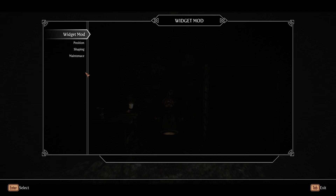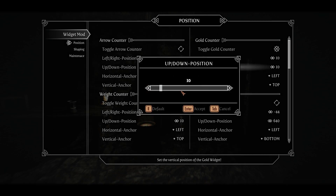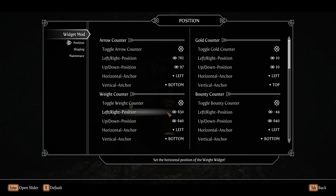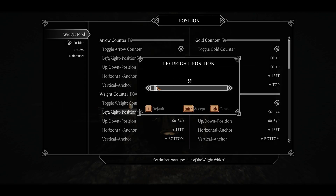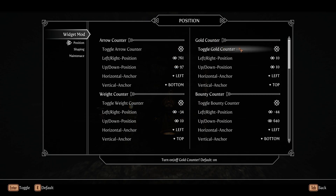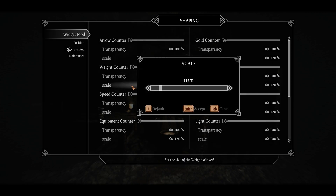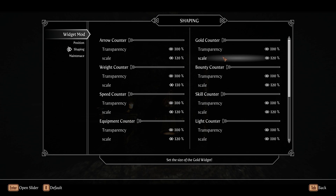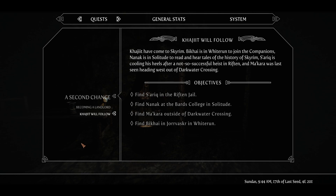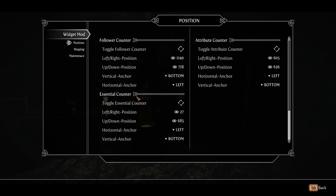For Widget Mod: the gold counter — keep the left/right position at default, up/down needs to go to 28. For weight, left/right is minus 34 and up/down is 10. Toggle every other widget off. For shaping, set the weight counter to 110 and the gold counter to 120. If you get a little yellow orb appearing, go to the Widget Mod config menu, find Essential Counter, and set its transparency to zero so it becomes invisible.